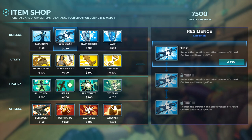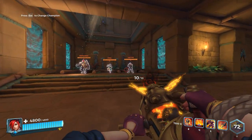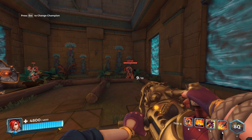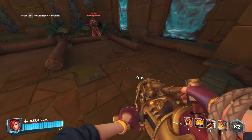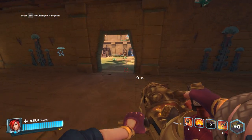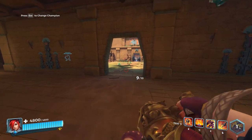Here's one not a lot of people know: Resilience also reduces the distance that people can knock you back. For example, Ash has two ways of knocking people back. If you have Resilience maxed, you won't be completely immune but you'll be pushed maybe one meter at most — almost like you can't even be pushed out of the map. It's really, really good. I advise getting it when enemies are trying to knock people off the map.